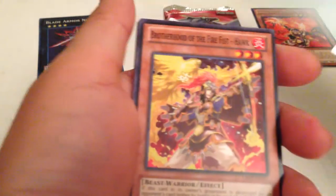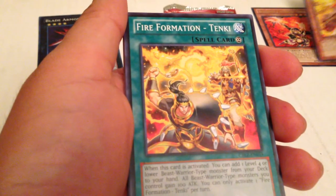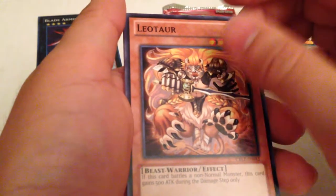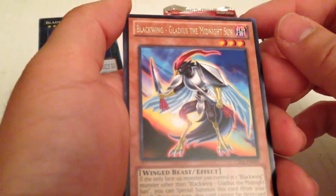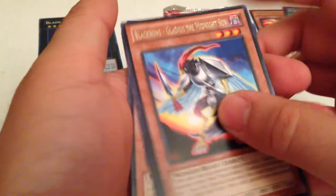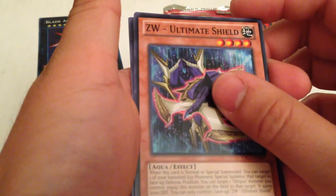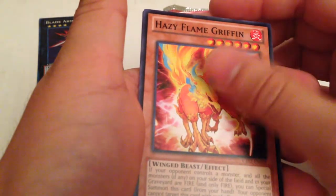Pack two: March of the Monarchs, Brotherhood of the Fire Fist Hawk — I think I need that. Fire Formation Tenki, which I need another one of. Leotar, and Blackwing Gladius the Midnight Sun is our rare. No foil again. ZW Ultimate Shield, Goblin Circus, Hazy Flame Griffin.